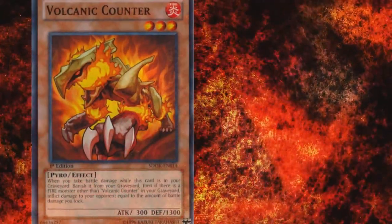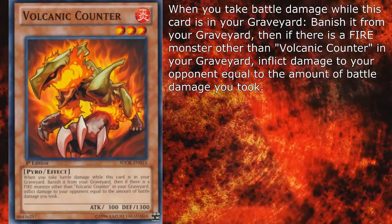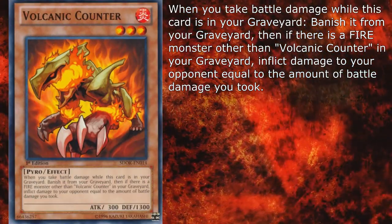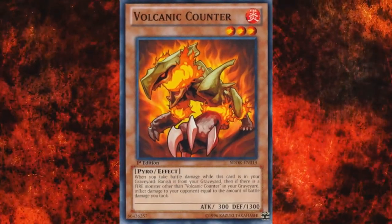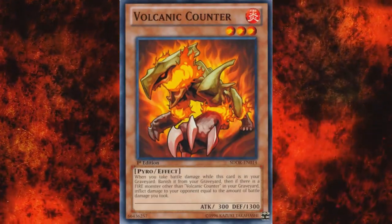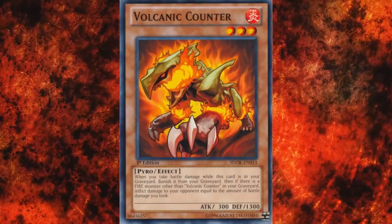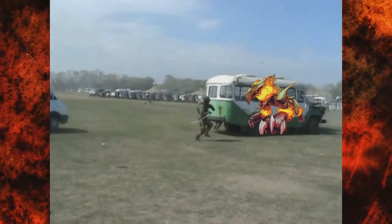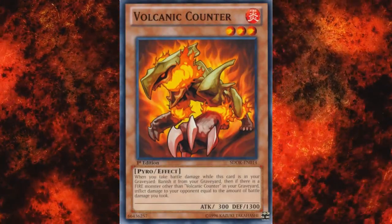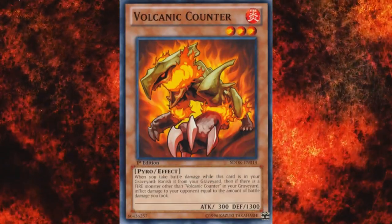Next up is Volcanic Counter — a level 3 with 300 attack and 1300 defense. When you take battle damage while this card is in your graveyard, banish it from your graveyard, and if there is a Fire Monster other than Volcanic Counter in your graveyard, inflict damage to your opponent equal to the battle damage you took. How often do you see somebody surrender due to you simply having a card in the graveyard? With all the burn damage going on when playing Volcanics, an inconspicuous Counter in the graveyard becomes a deadly Magic Cylinder. However, the effect is mandatory so the opponent might easily bait it out with lower attack monsters. Counter can be a pretty good safeguard late game, but its usage is too limited to run more than one.